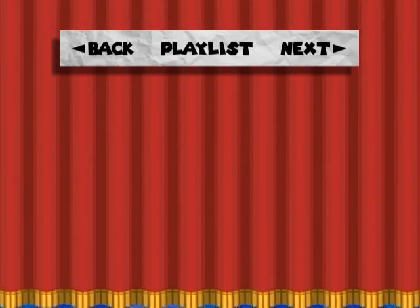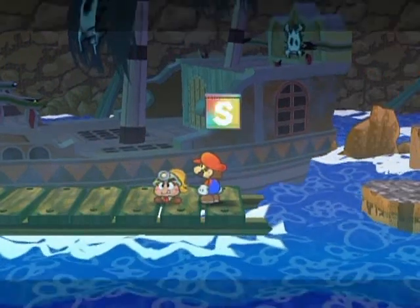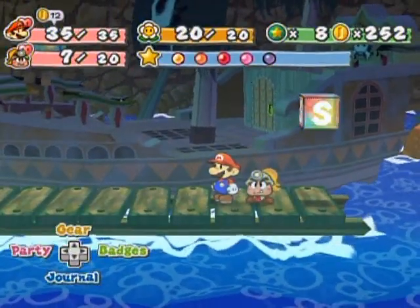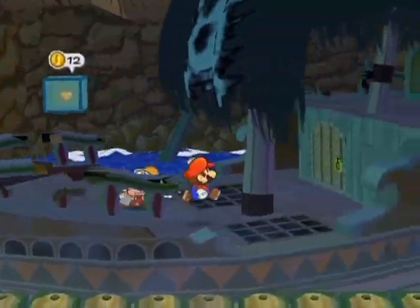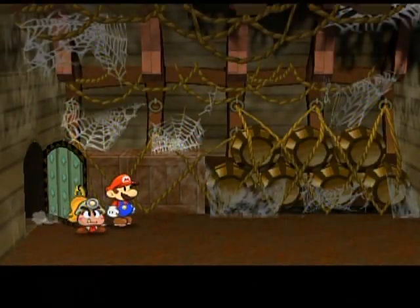Hello everyone and welcome back to the walkthrough. After looking over my partners, I noticed that some of them are kind of low on HP, so I think I am going to recover their HP after all. Now let's go inside the ship, which has an interior that's larger than the exterior.